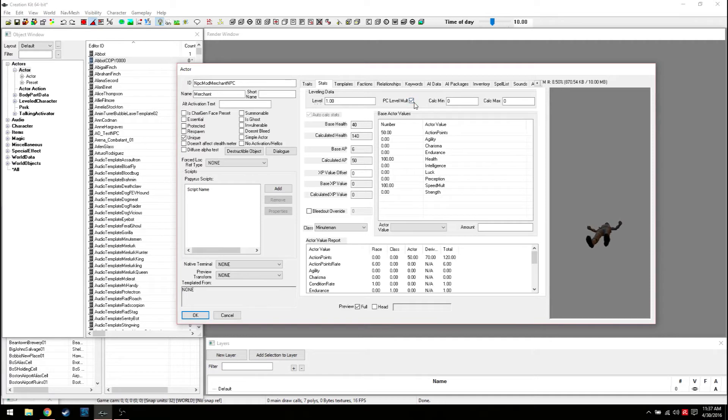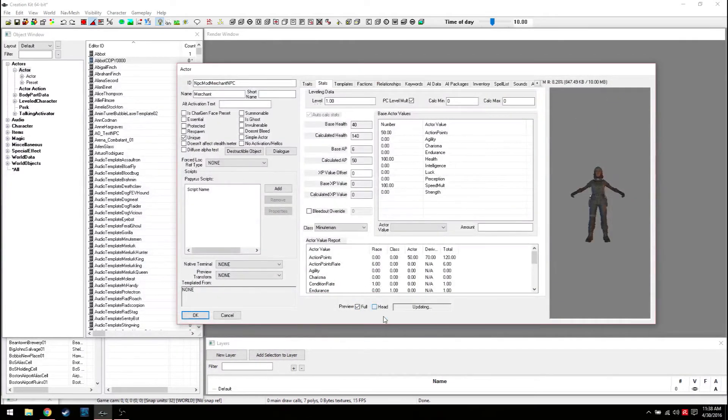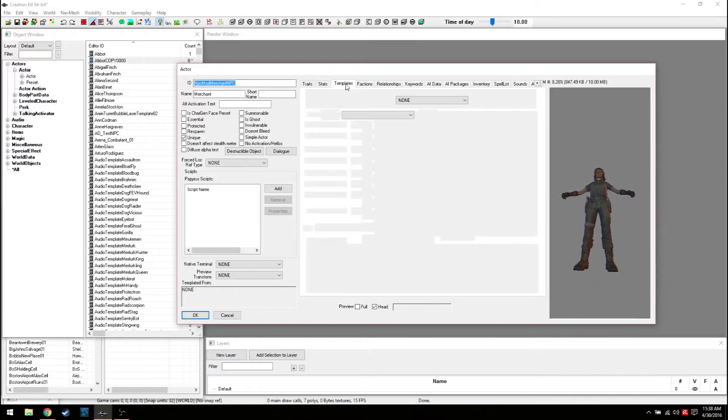You can increase their base health to give them a little more of an edge. You can calculate from that. Here are scripts for special scripts. Preview head - okay, at least her beard's gone, that's good. I don't know why they're doing this auto-rotate.